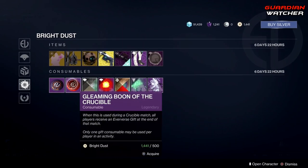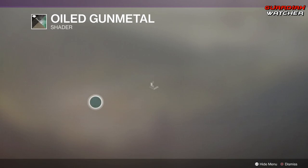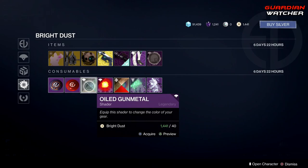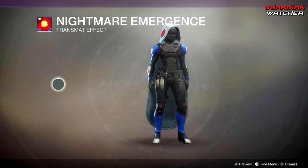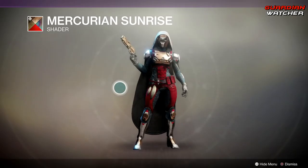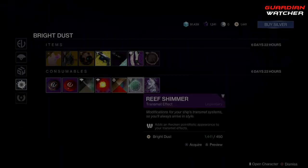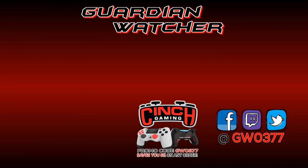We also have the Aeronautics China Projection. In consumables, there's the Boon of the Vanguard and Boon of the Crucible, the Oiled Gunmetal shader, the Nightmare Emergence transmat effect — that one looks pretty cool — the Mercurian Sunrise shader, the Reef Shimmer transmat effect, and the Taken Arrival transmat effect.